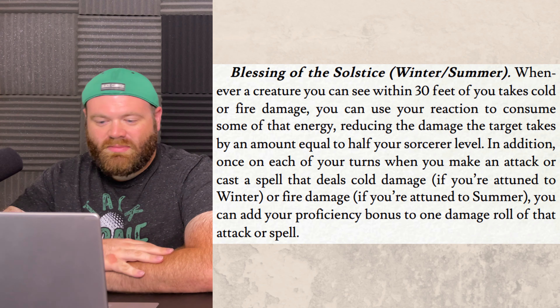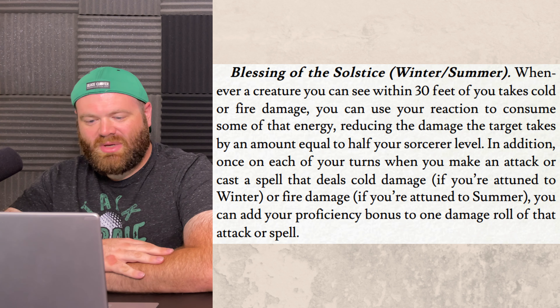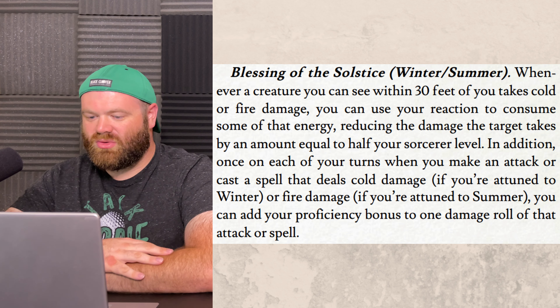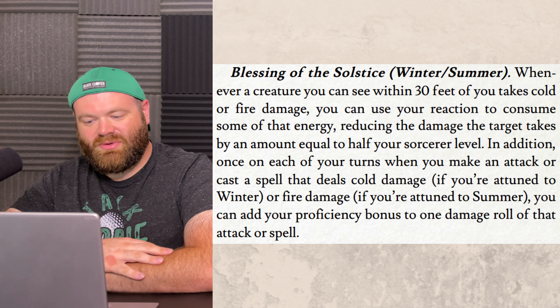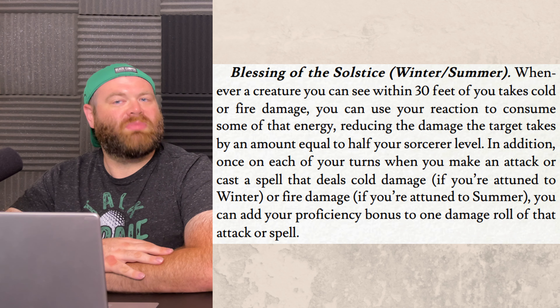The Blessing of the Solstice covers winter or summer. Whenever a creature you can see within 30 feet of you takes cold or fire damage, you can use your reaction to reduce the damage that target takes by an amount equal to half your sorcerer level. In addition, on each of your turns when you make an attack or cast a spell that deals cold damage if attuned to winter, or fire damage if attuned to summer, you can add your proficiency bonus to one damage roll of that attack or spell.